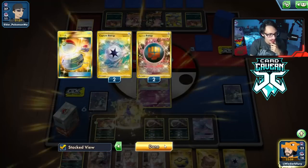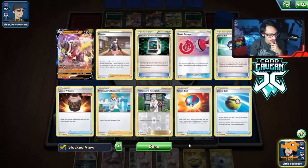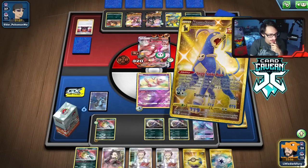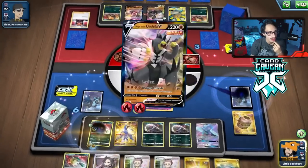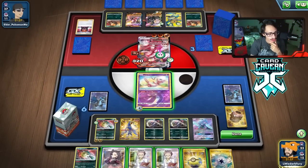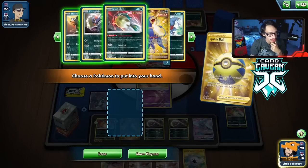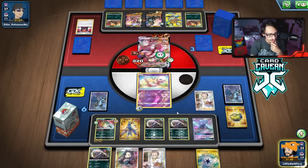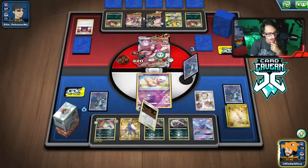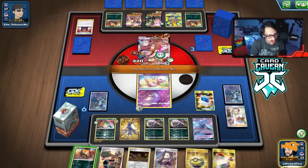I might as well just research — dump the hand and draw more cards. We finally got a Toxicroak, a little late for it to really matter. But now we can just side power and do our thing. We could go after the Urshifu, but the problem is if we do that we can get knocked out by Urshifu on my Mew. I think we just put 30 on the Dedenne.